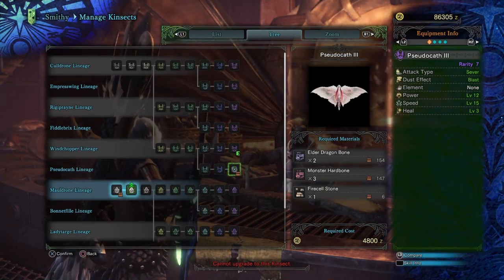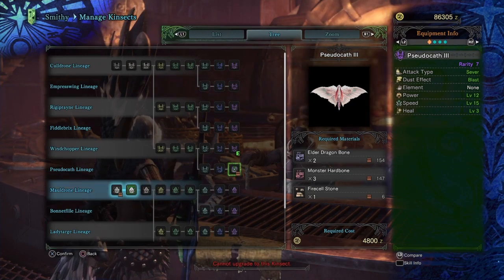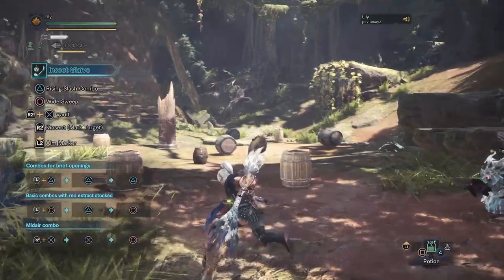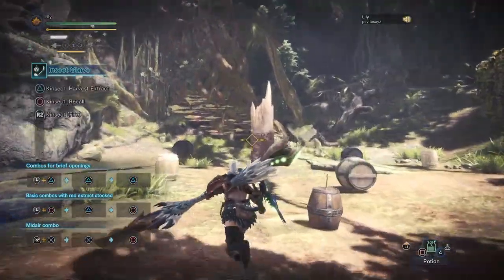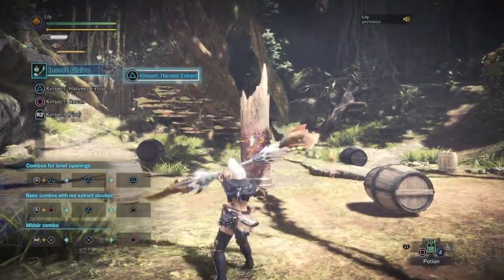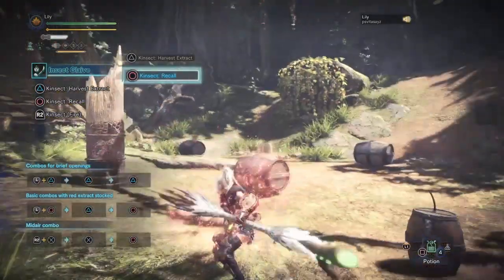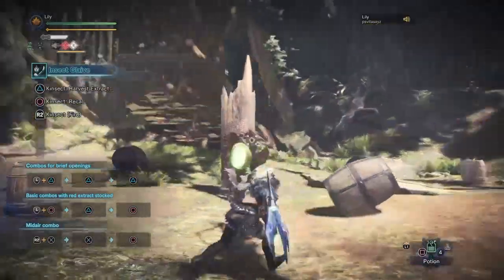And then a bug for damage — this bug right here is probably one of the greatest ones because it has level 15 speed and level 12 power. Welcome back, now we're in the training area. This is a quick demonstration. You see how fast this bug is? Level 15 speed is the most important thing.